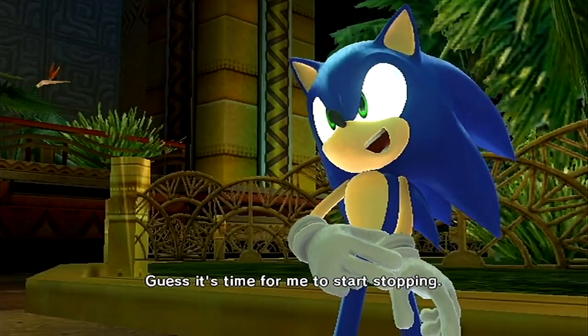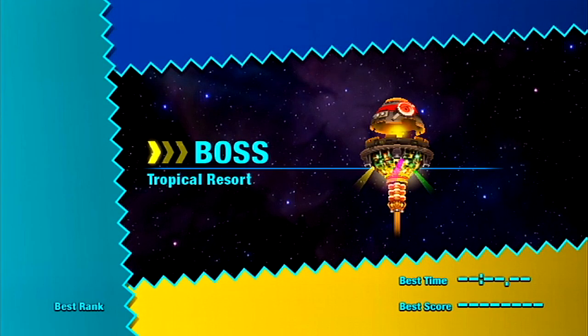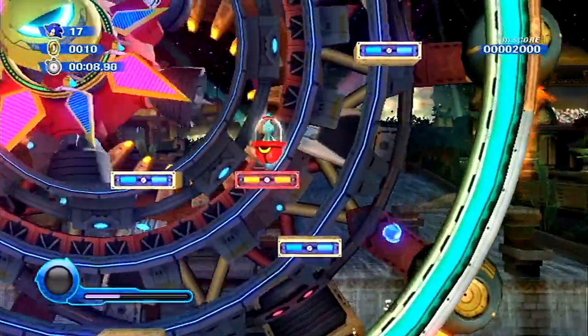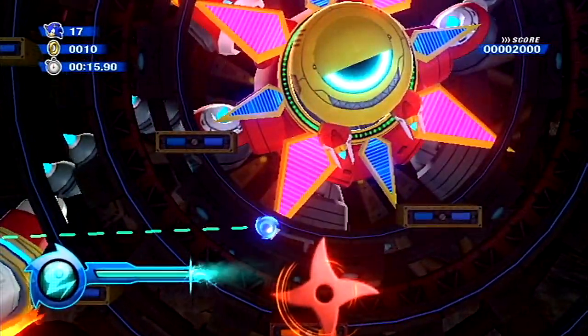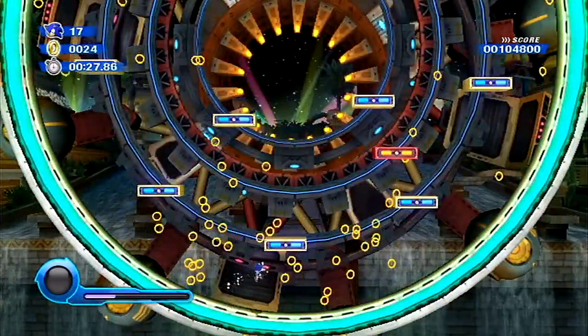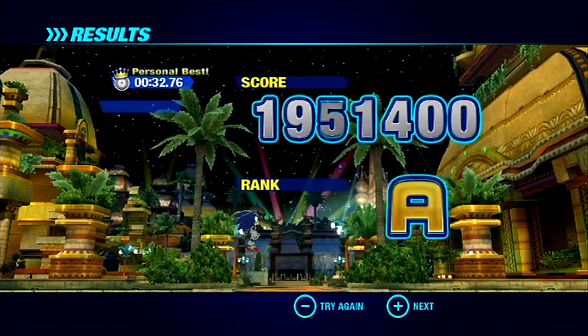Guess it's time for me to start stopping. I get it! Okay, this is the Tropical Resort boss, Rotatatron. What we want to do here is score one hit — he actually takes three hits, but if we can manage to get a Cyan Wisp, we could strike his hand, and that would take us straight to his head, hitting for two points — or it counts as two hits when you hit a boss enemy with a Wisp. That's the strategy to beat him in a little under 30 seconds, and I think that will warrant us an S rank.